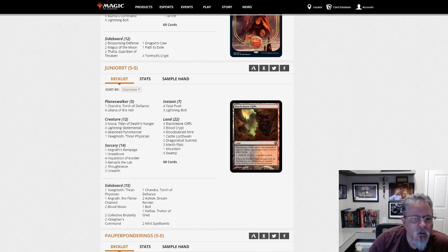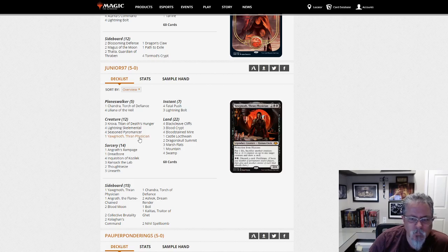Junior 97 with another Black-Red Unearth list — this one with Yawgmoth, which is an interesting tweak. It's just a one-of, but it does have a discard activated ability. Discard something you're going to Unearth — I like the sound of that.